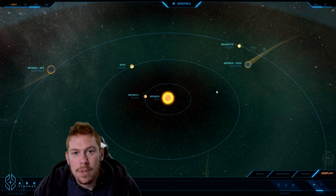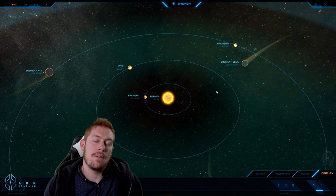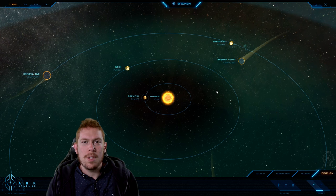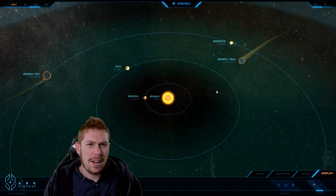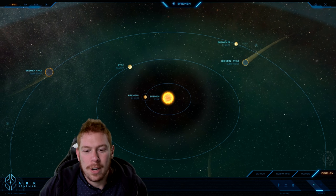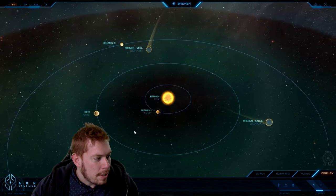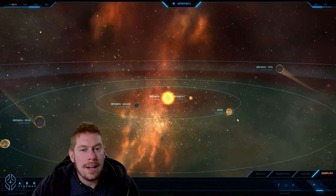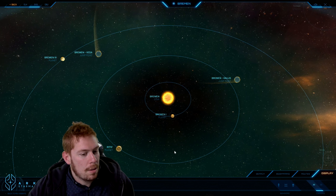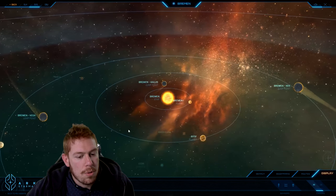Bremen was first visited way back in 2441 by the legendary explorer Bao Yun, who was a professional explorer type — he made his living discovering things and selling them. He was very much in discovery for the profit involved. He was kind of an Edison type, where he had a bunch of other explorers he would hire to find stuff and take credit for in his own time.